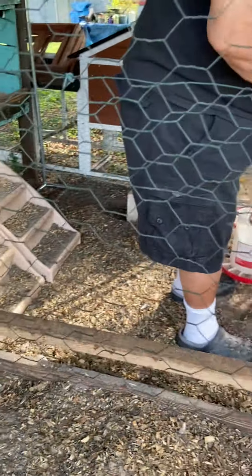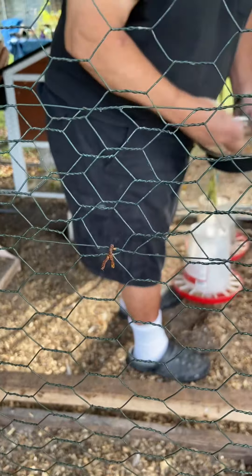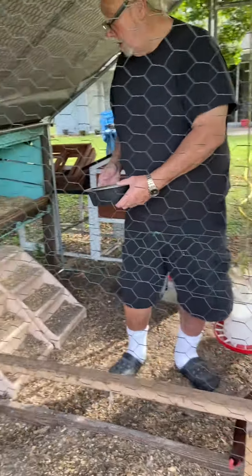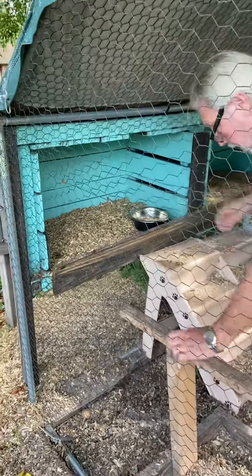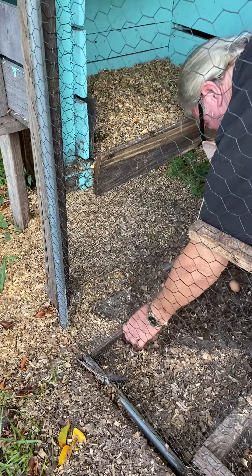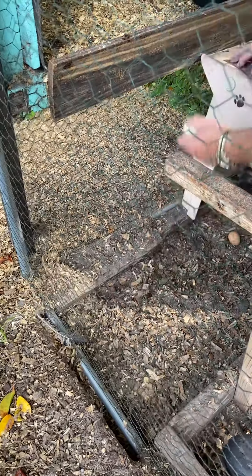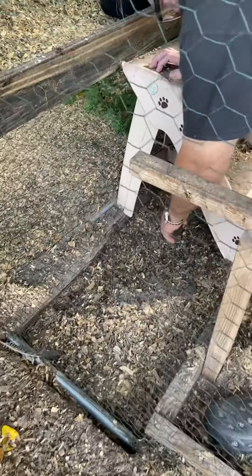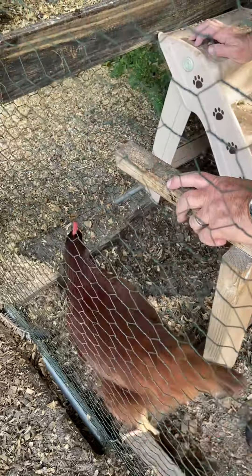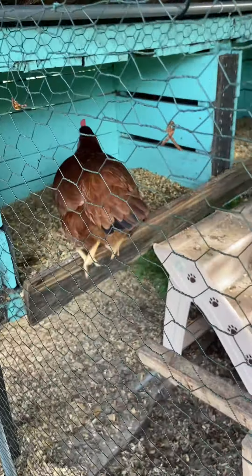Do you want me to come in there to get those ones underneath? Are you able to get them? So now we gotta play 'find the buried eggs.' There's a blue one right beside it — oh there is! They are hiding them, that's funny. You might have to dig around a little bit there to make sure there's no more. Look, she's like, 'Oh what are you doing? Where are you going with my eggs?'